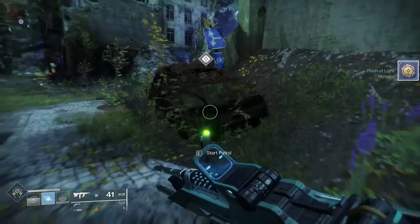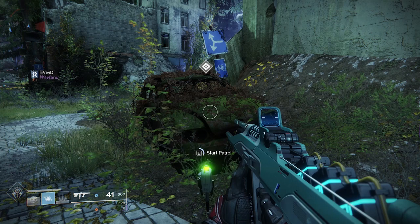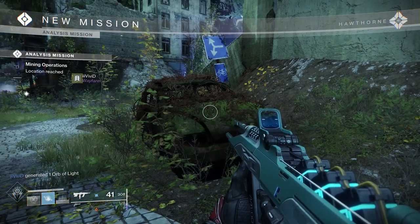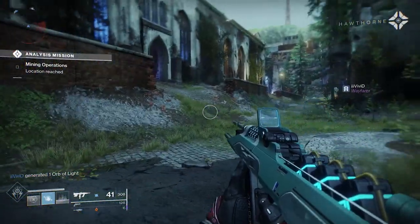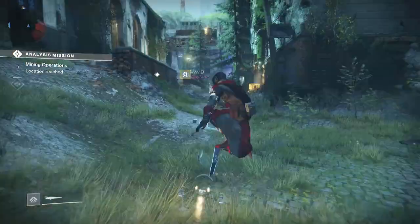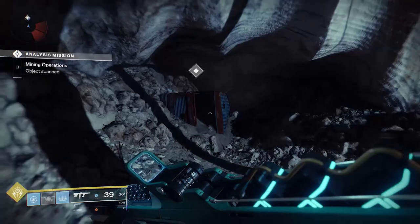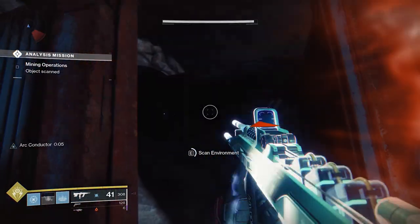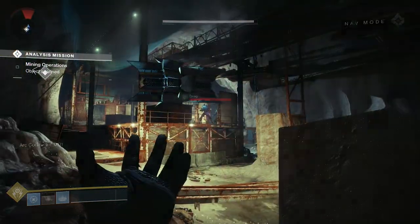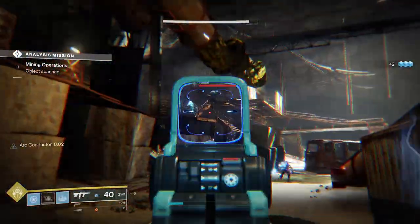One of the most common types of activities you'll encounter is the patrol. Patrols are very similar to adventures with a few differences — they're often shorter and don't stray too far from where you accept them, they're not as involved in terms of time commitment, and they usually have fewer objectives to complete. Most of the time it's go here, kill this, scan that, and then you're done. It's an easy way to get a few rewards or to complete bounties.